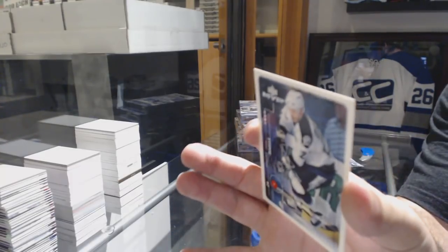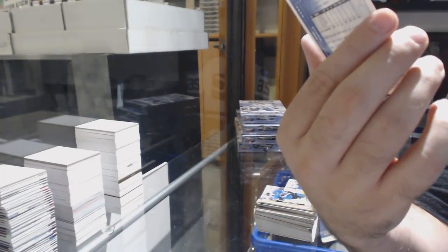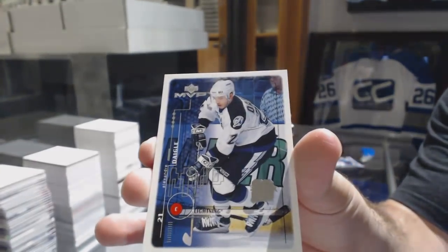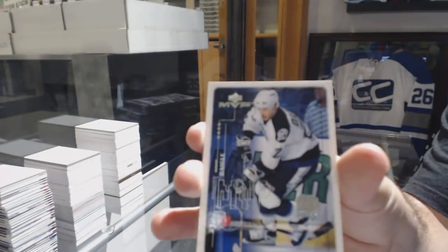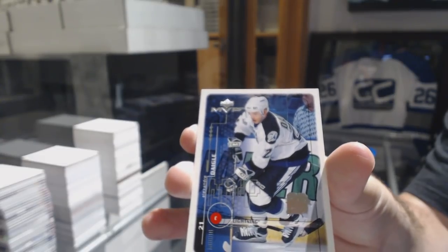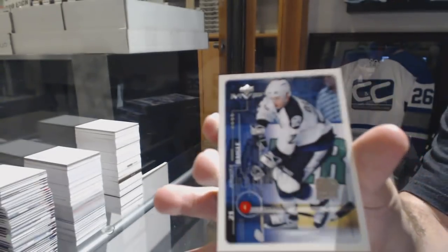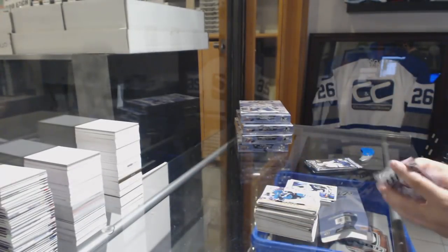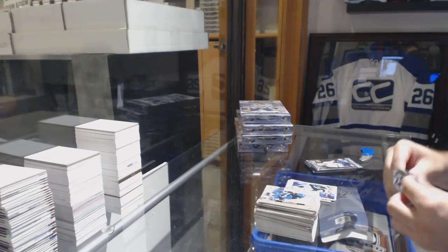And a retro — are you kidding me? That is freaking awesome. A retro number 220 for the Tampa Bay Lightning, Alexander Daigle. I love that card. Alex Daigle, number 12 of 20. Greatest card ever.